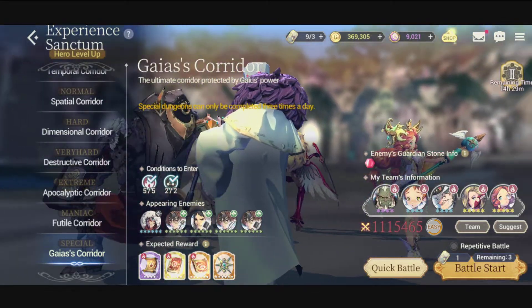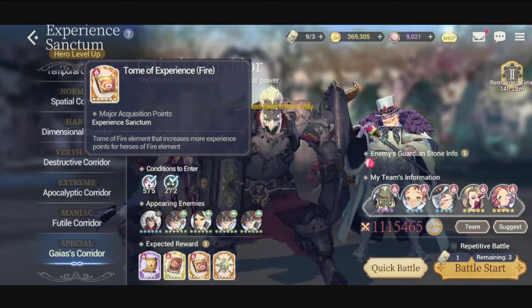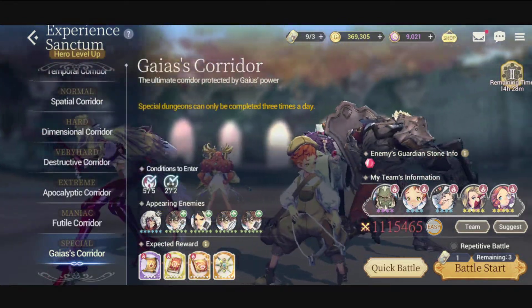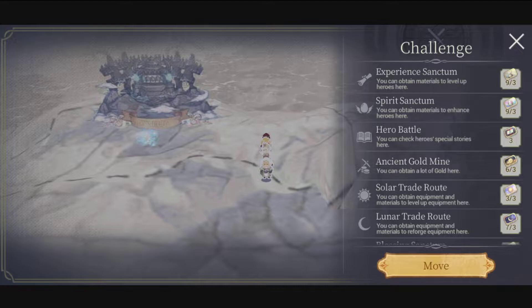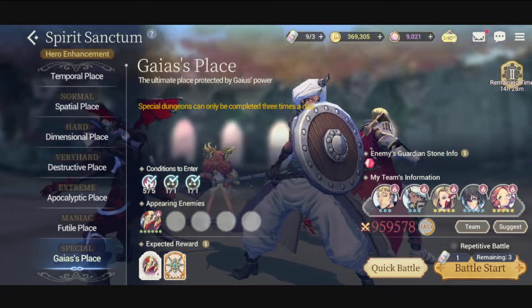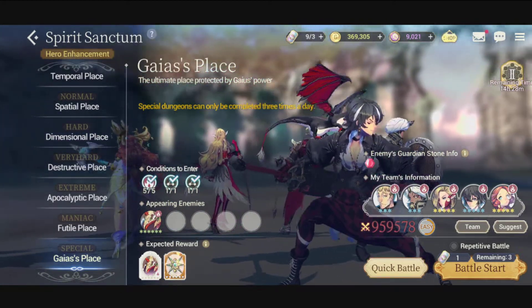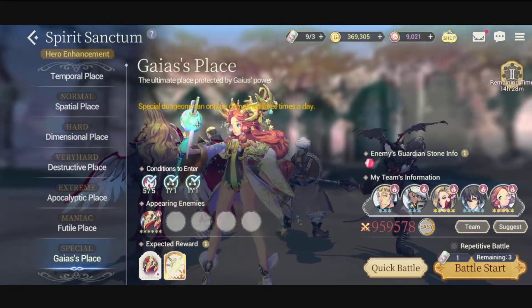The reason you want to do the special stage is because you get the max rewards — the highest drop chance of experience tone — and you also get the Star of Fate. Star of Fate can be used in so many things, it's just phenomenal. The same is true for the Spirit Sanctum — you unlock the special stage there too. I can actually beat this one with the units I have here; Fake Core Maggie and Zeon are both beasts.